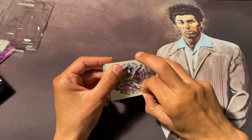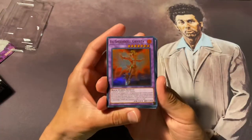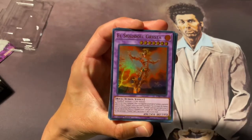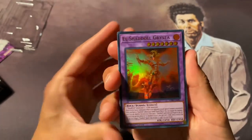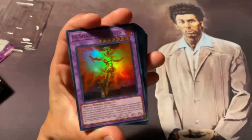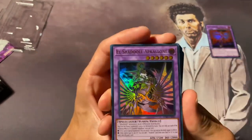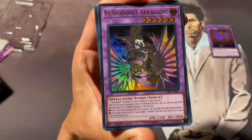Got a Dual Links promo right there. Looks like a reprint of El Shaddoll Grista - it's definitely good against Salamangreat. I think this was a secret originally. Then we got El Shaddoll Apkalone.